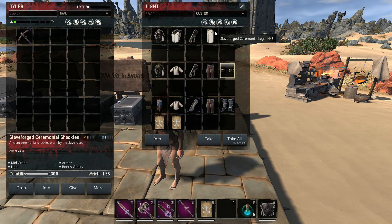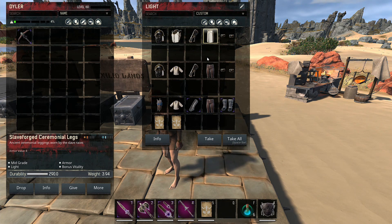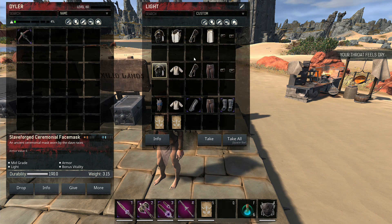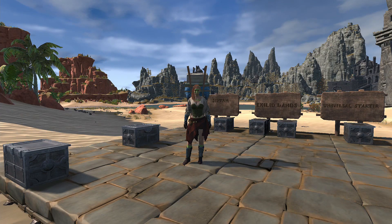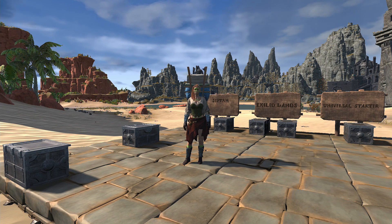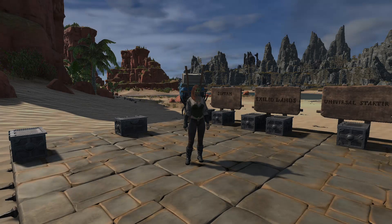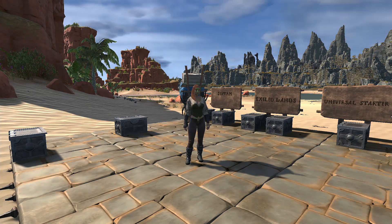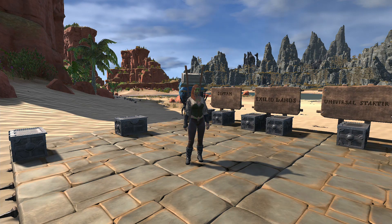When starting the game on Siptah I usually use the slave force ceremonial full set since it's easy to make from hide, or lately I prefer having artisan pants and an innkeeper piece and filling the rest with slave force pieces for a little vitality while I start farming. For war paint, I use vitality war paint for both maps most of the time. However, when I don't have Siptah gear on Exiled Lands for the fighter build, I use STR war paint. In conclusion, this is what I usually wear — from now on I'll be using Siptah gear on Exiled Lands too, so the old universal Exiled Lands gear is going into the bin.